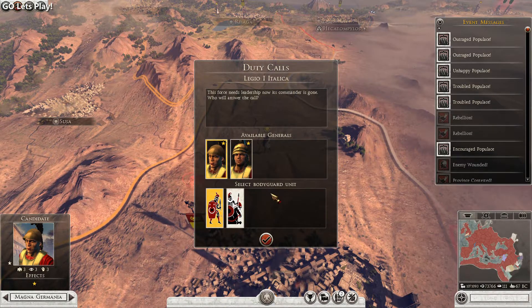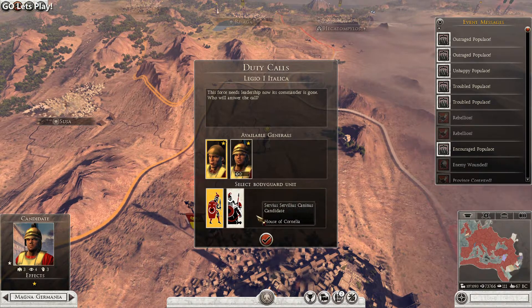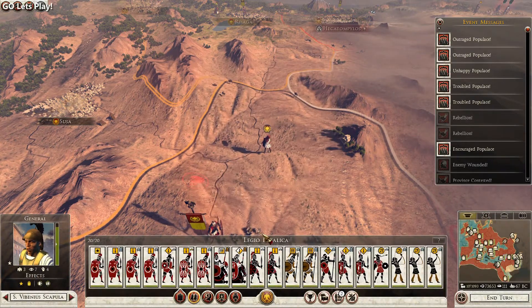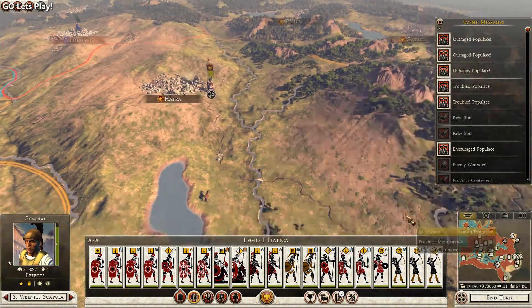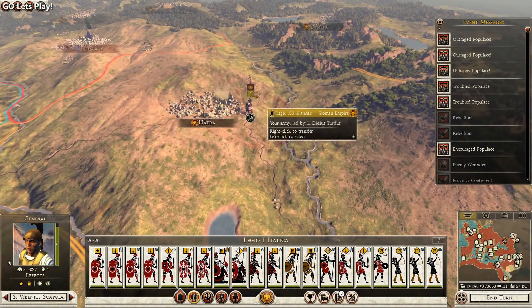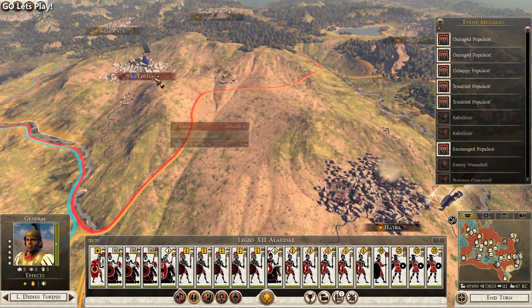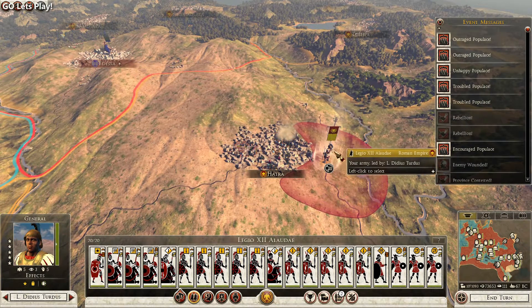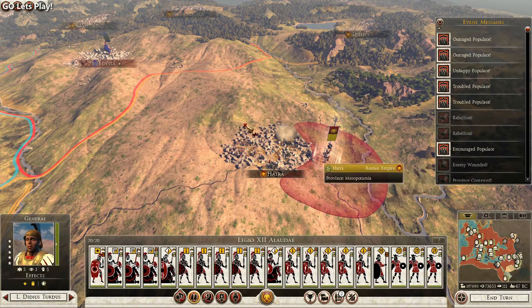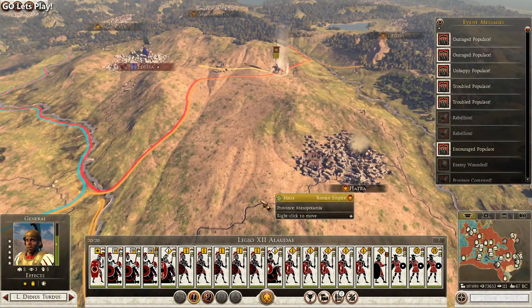Hello everyone, this is General Oda and welcome back to our Let's Play Rome 2 Total War. We've advanced a single turn since our last video and we have our first legion without a general. We'll just assign whoever to it — some veteran legionnaires. It looks like during our advance in the turn, Odessa was lost to the rebels.